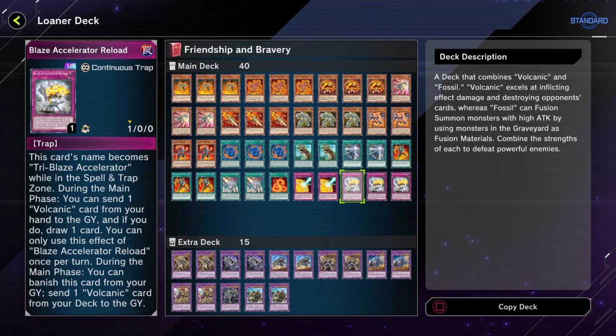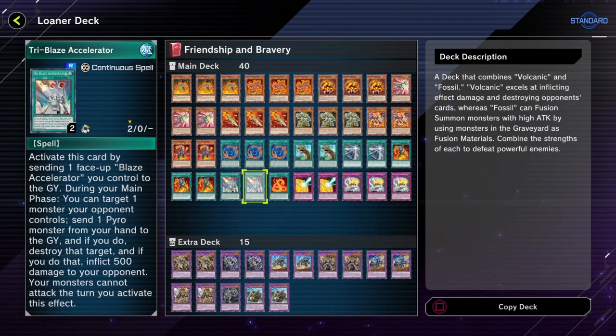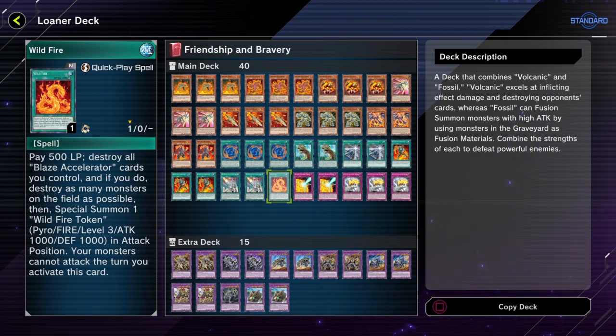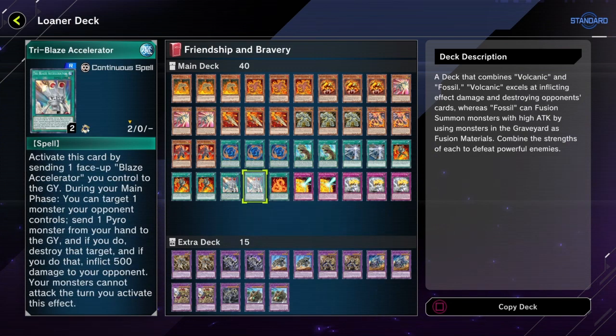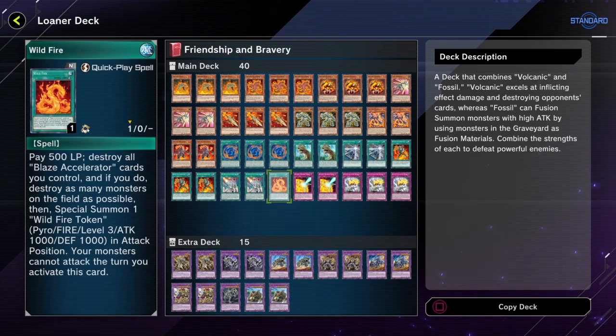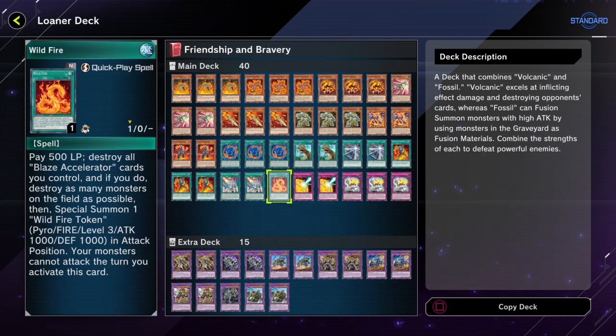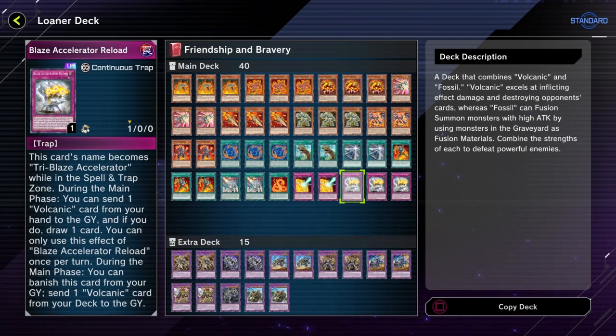Blaze Accelerator allows you to destroy, and maybe burn with the other version. I think you probably don't even need to run the base Blaze Accelerator alongside the Reload, although sometimes getting a destruction instead is nice. I think in most cases the Reload is probably gonna be the best of the three. Wildfire allows you to destroy all your Blaze Accelerator spells and traps — you don't have any Blaze Accelerator monsters — for tokens, but generally you probably don't really want to do that.